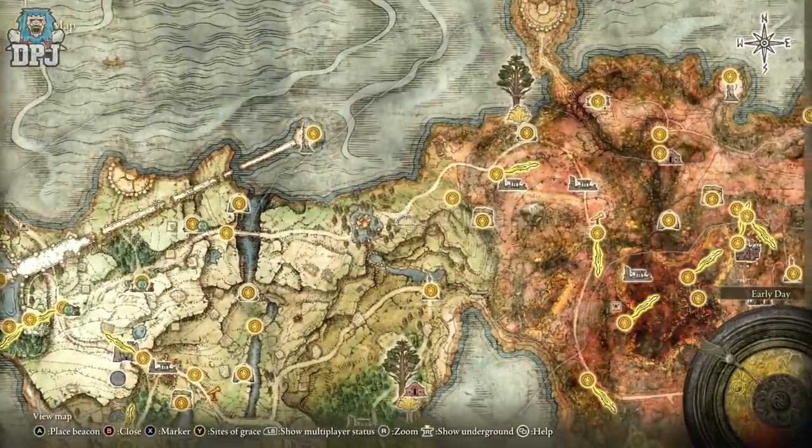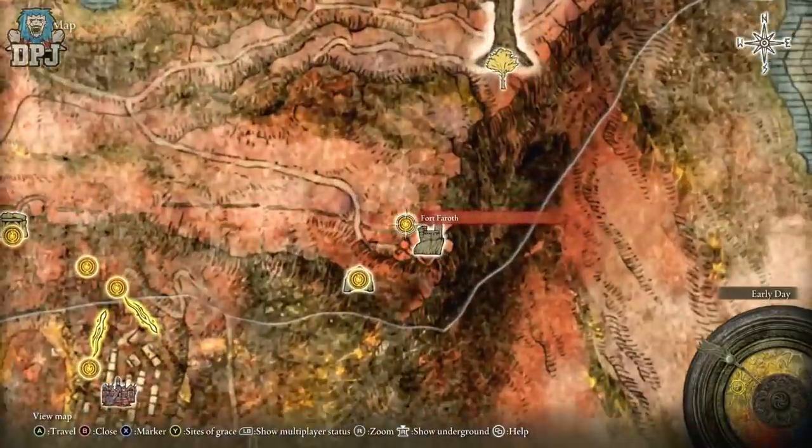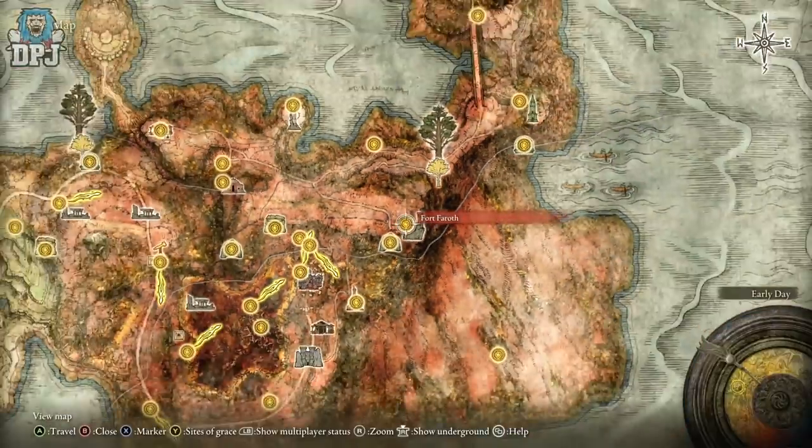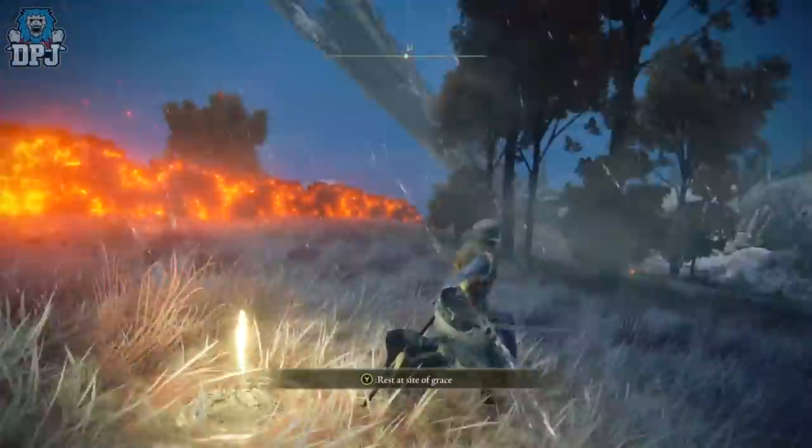As a new player, you just want to come east across the map to the grace point right here — the Fort of Faroth. Activate this grace point and you'll notice right in front of you there's a massive white dragon.